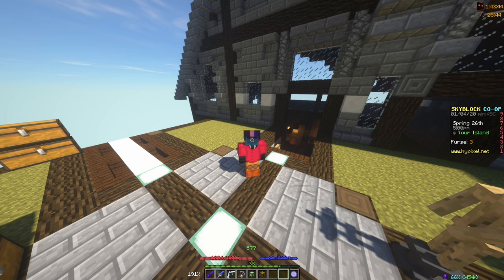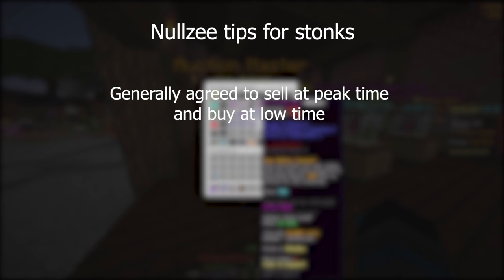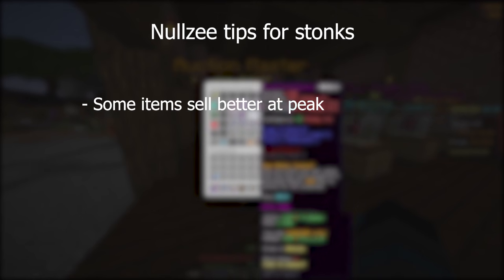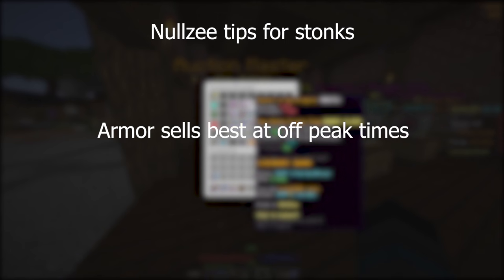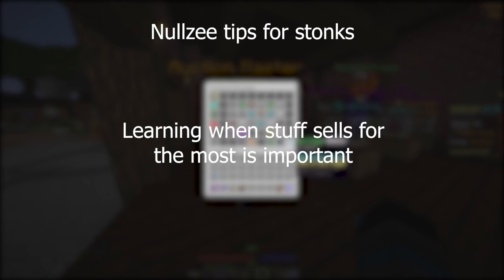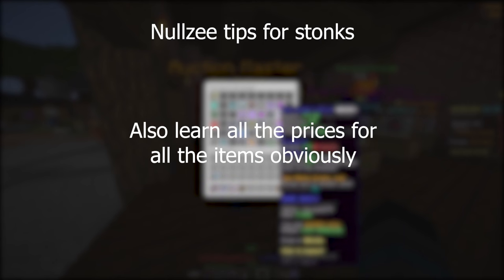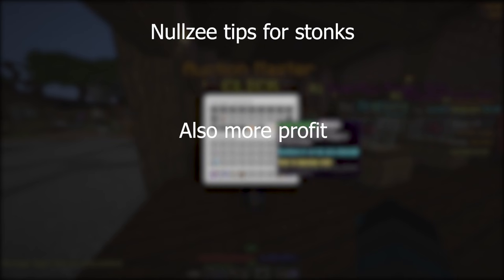Here are some tips for reselling items that I don't usually hear. Most people say sell at peak times and buy at low times, but this doesn't really work for every item. I've found that armor sells for a lot more at off-peak times, and items like hot potato books sell for more at peak times — so it just depends on what item you're selling. With resale, the most important thing is that you know the prices of pretty much every item, because if you know the exact price you can undercut just enough to make a good bit of profit on every flip.